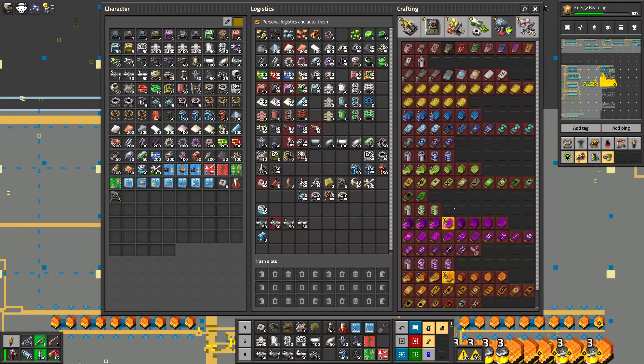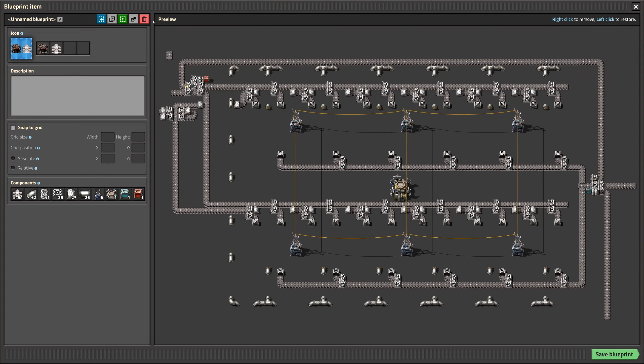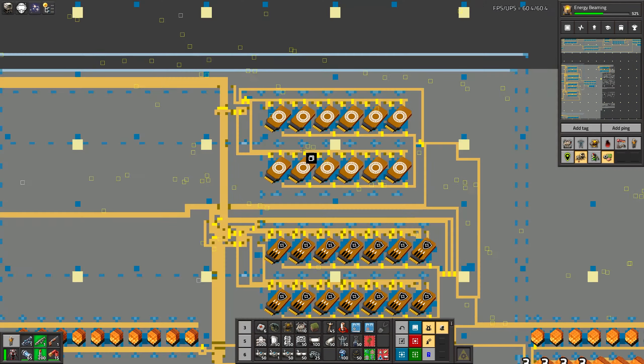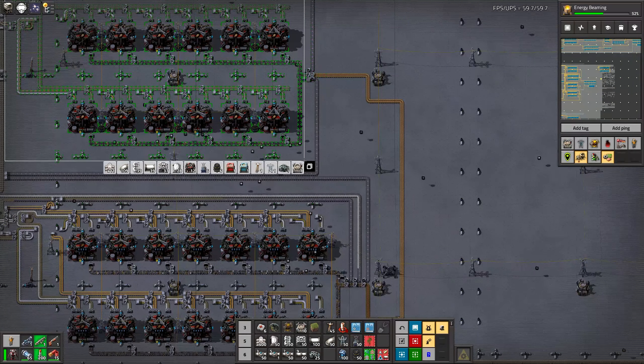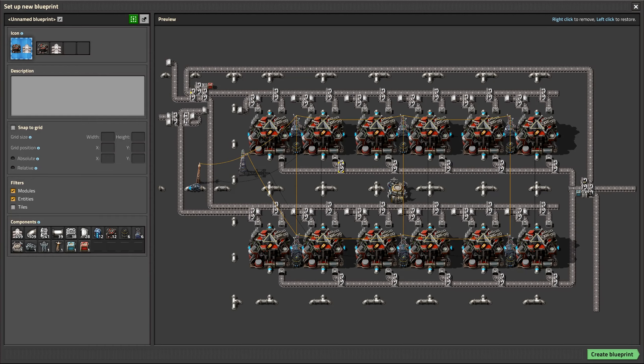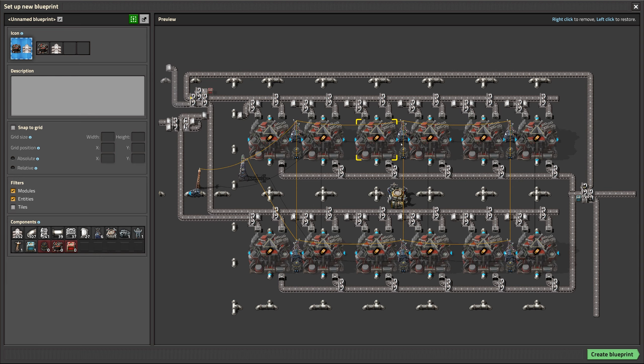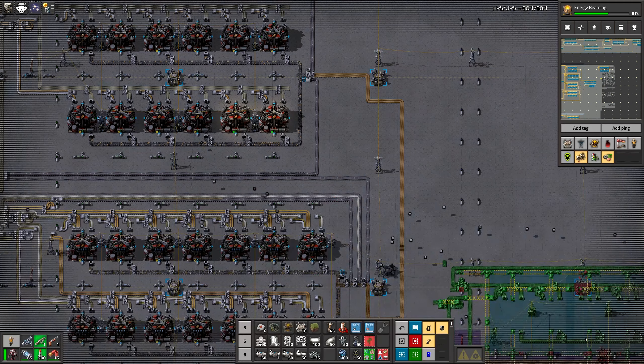It's actually the same build but this time we need to leave that pipe — the output pipe — in the blueprint. Let me remove those buildings and beacons. We know right now we don't need that.